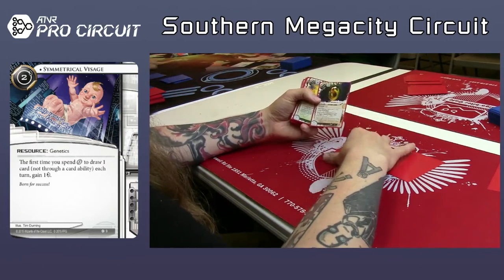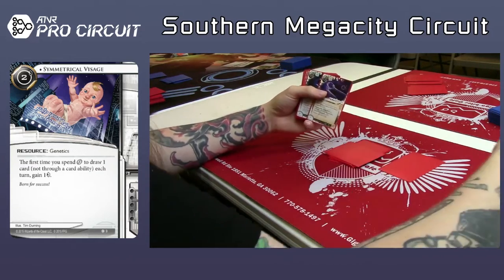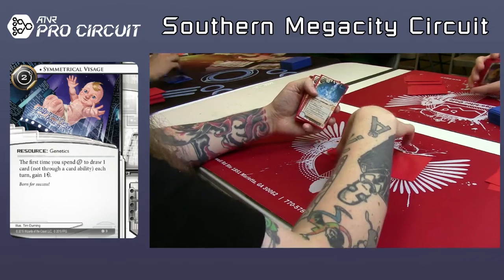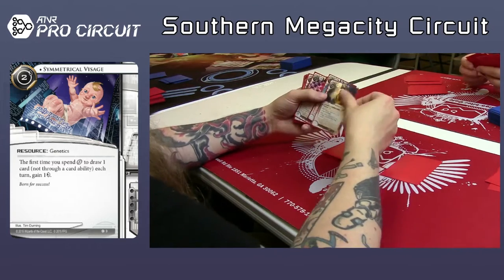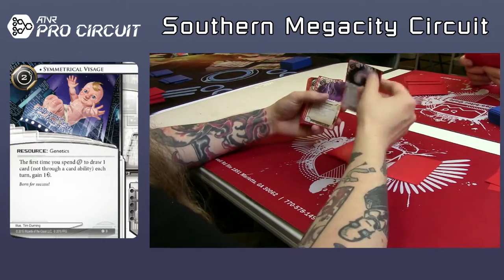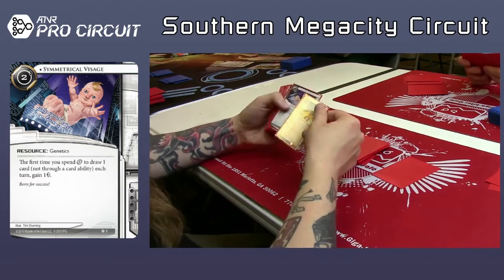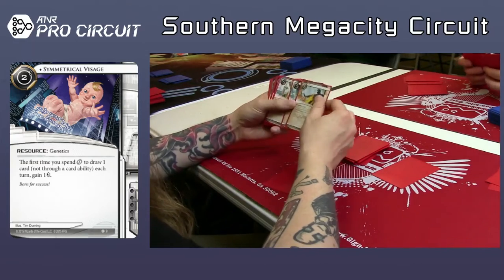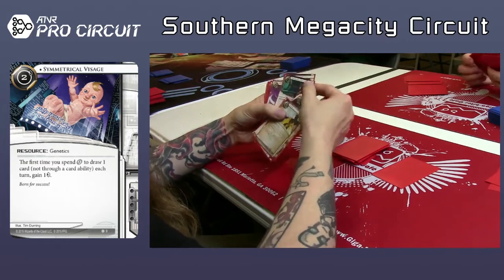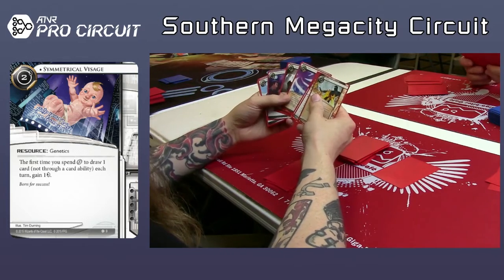It looks like he's pretty program heavy. I'd be interested to see if he includes the Incubator or if it gets cut. It looks like the Paintbrush did not make it. Inti — he's thinking about it. He's got Breach, which only works on Centrals. Aurora, Force of Nature, and Pipeline — the starter breakers. He's definitely going to take the Liberateds and both Armitages. Two Liberated, two Armitage is pretty solid for economy — you don't really need much more than that.